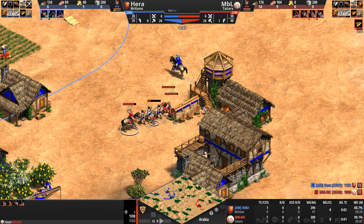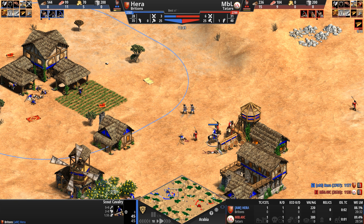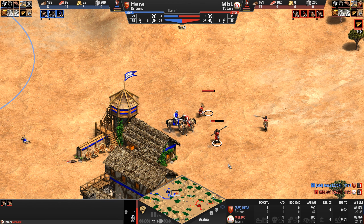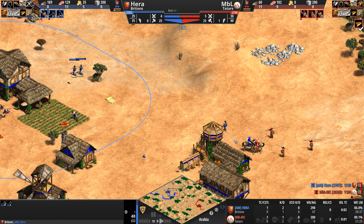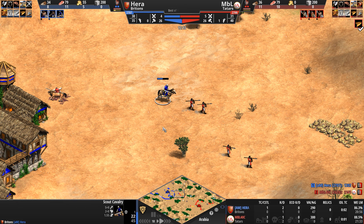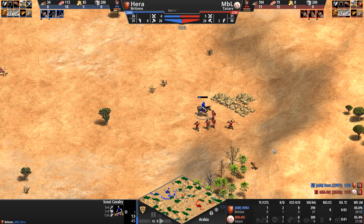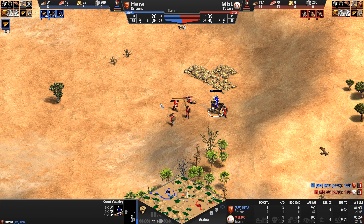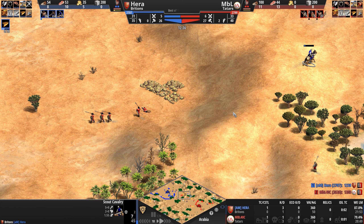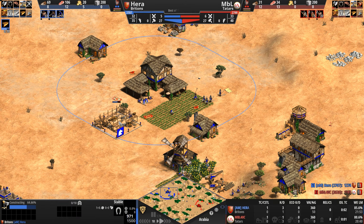Hera says 'I've got three archers, get out of here' and immediately guns down the spearman, freeing the scout to absolutely destroy the skirmishers. MBL retreats but five skirmishers should be able to kill the scout unit — although Hera moves towards the high ground, knowing the Tatars benefit from elevation. His scout is down to seven HP and can basically accomplish nothing more.